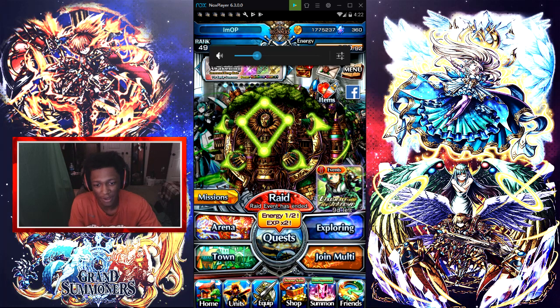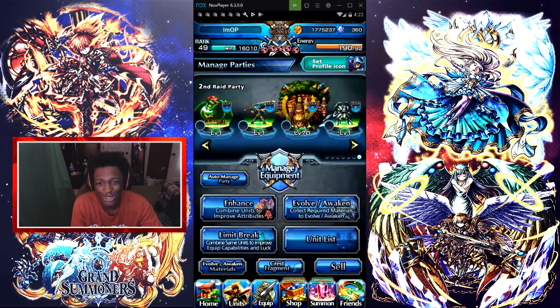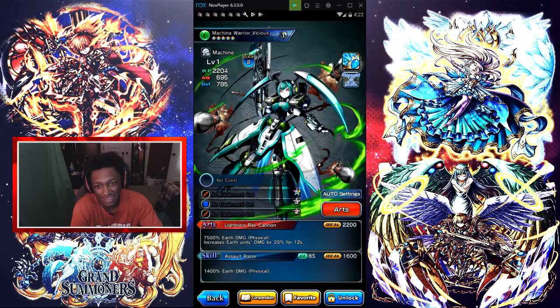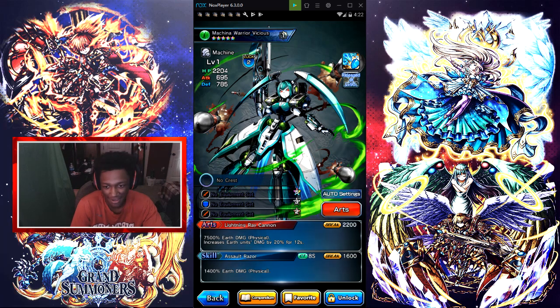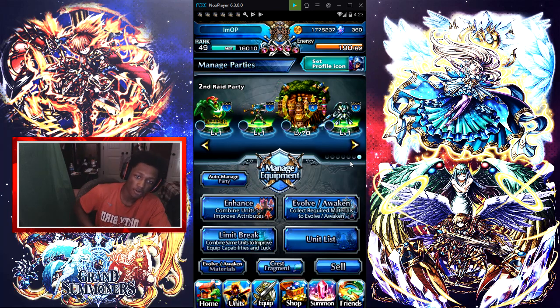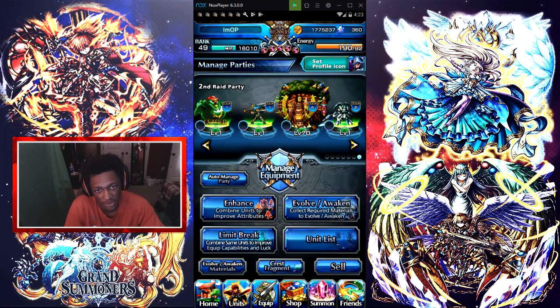No need to waste time, let's get straight into it. This is the best earth mono team right here. We got the Green King Chicken, we got Luda, we got Valhalla, and then we got Vicious the Warrior. Their max level is one, Luda's max level is one, Valhalla's max level is 70 — I gave him level 70 with luck five. Then this one is level one with luck two, and that's her max luck and max level right there. These guys are maxed out, max limit break, everything, with possibly the best equipment on.